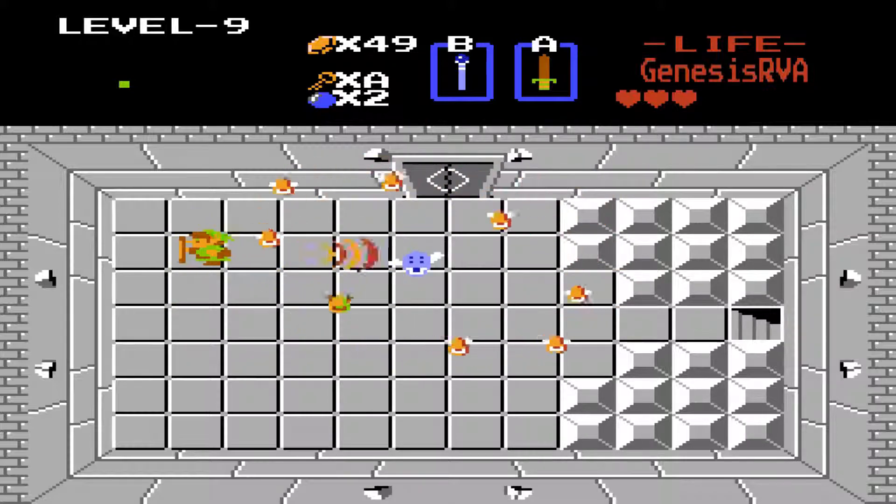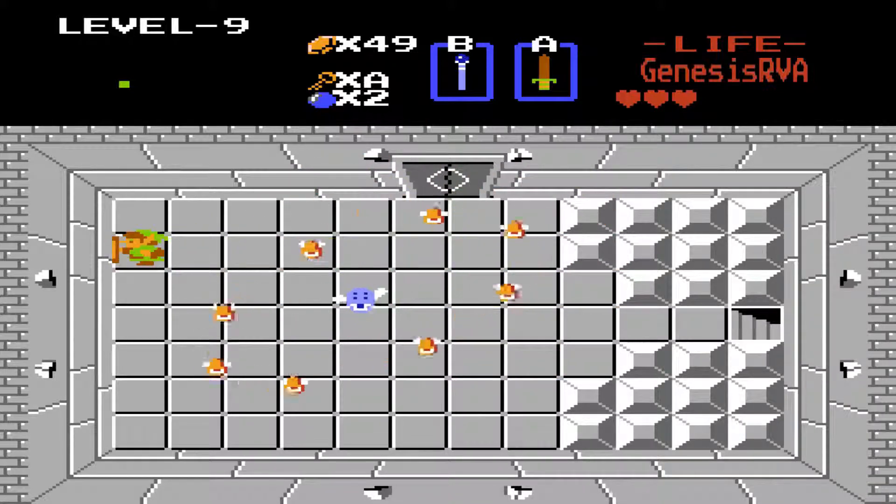Then we have another Petra — same as before, the terrain's a little bit different. And after this Petra, we're actually going to go to the left block and enter Ganon's room.